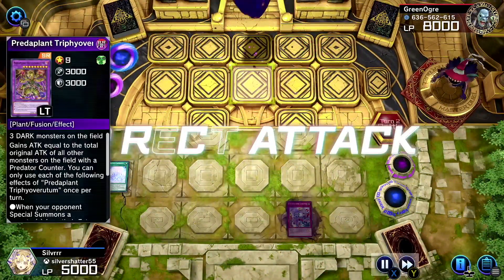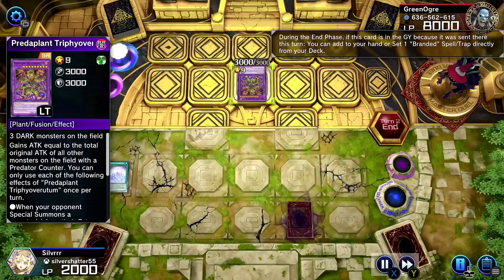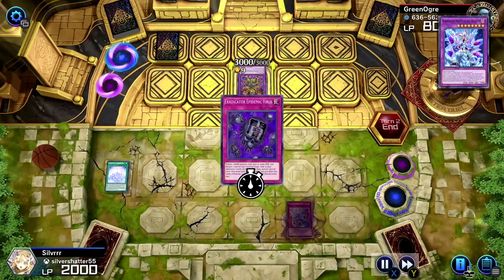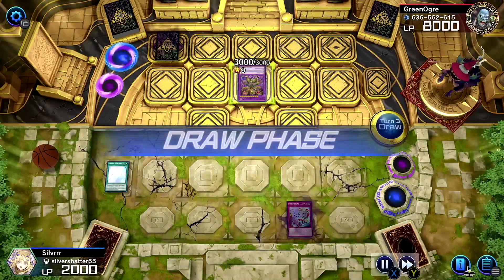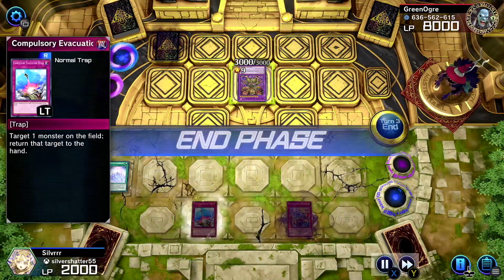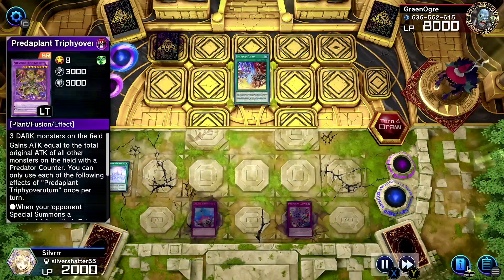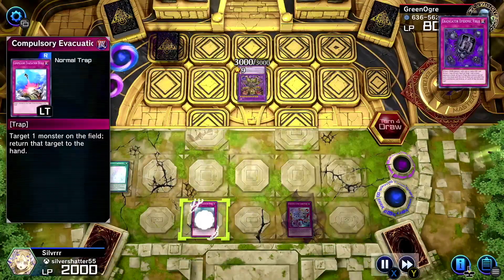How much more help do you need? I refuse to lose here — but you have no cards in your hand. Heart of the cards, guide me — draw! Compulsory. Okay, set it. I end my turn. Is that all you can do? No, because we're not done yet — you drew a Branded Fusion. The virus is still active, and now we'll use Compulsory.